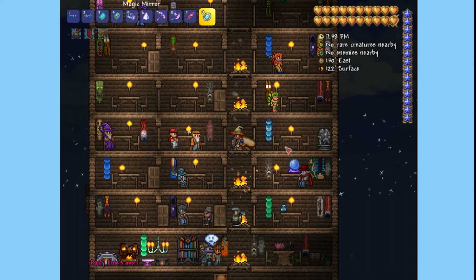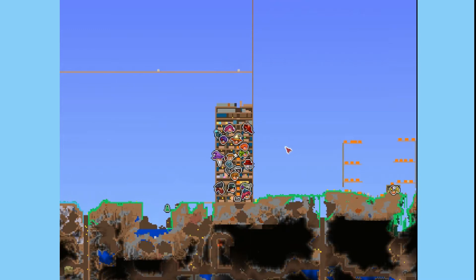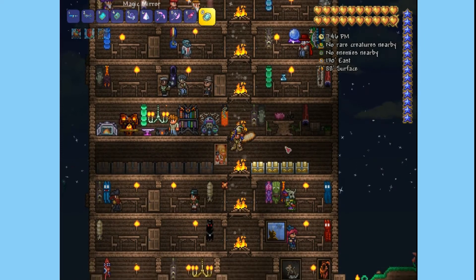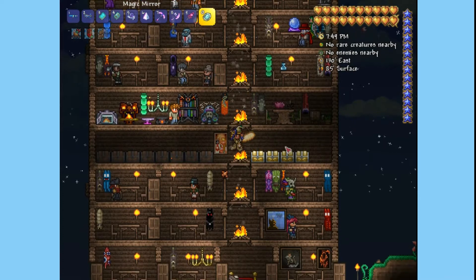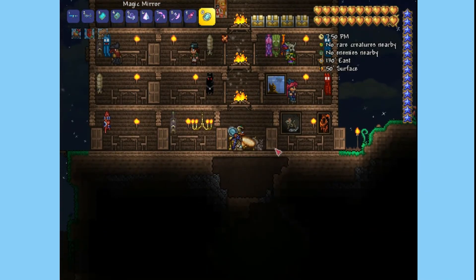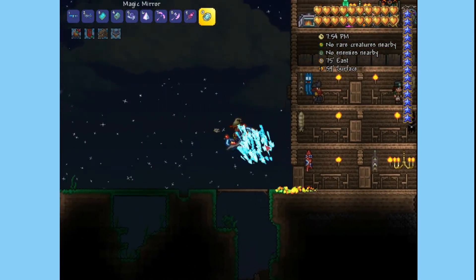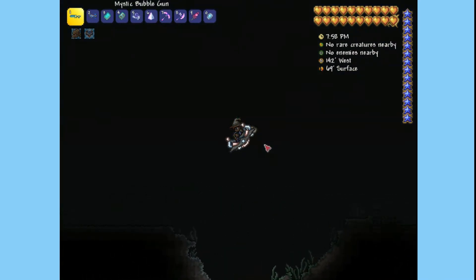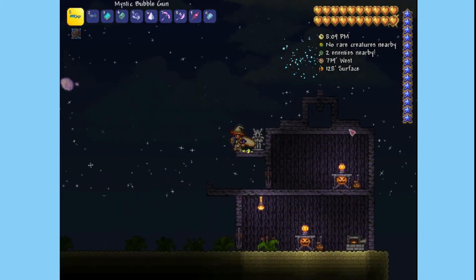The thing with pylons is you need to place two NPCs that like each other really close to each other in a biome of their choice. The Steampunker and the Cyborg didn't tell me a specific biome, so what I did is I built them a house over at the desert. You have to move the NPCs from their old house to the new house, and you have to make sure it's nighttime or it's raining.